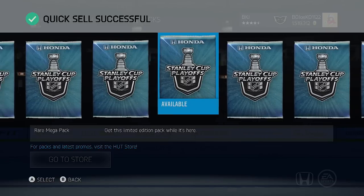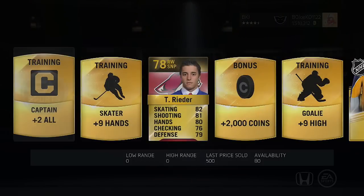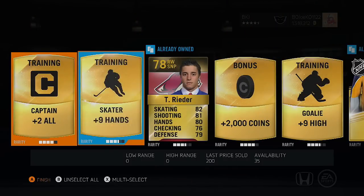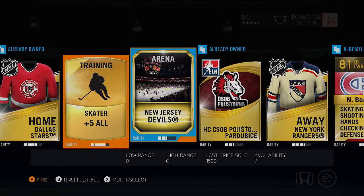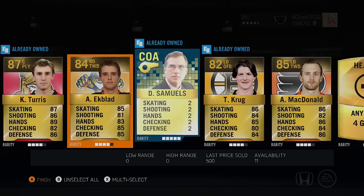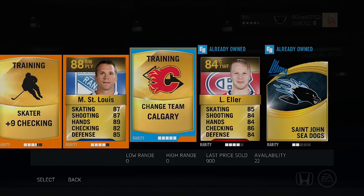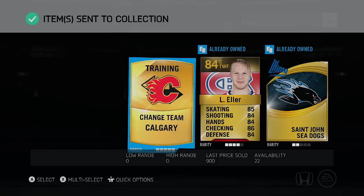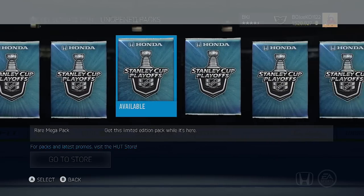Now we have eight rare mega packs to go through — 36 items, 36 rares in each. Let's see if we can get some good luck here. Pack one: Tobias Rieder, Zibnick McCulloch, Helgeson, Smith, Devils Arena, Rangers Winter Classic, Beaulieu, Pouliot, Kincaid, Kyle Turris, Aaron Ekblad, Torrey Krug, Andy Mack, Vandevelde, Luke Schenn, Martin St. Louis — that's not bad at 88 — and Laura Zeller. Not too terrible pulls. 10K on the quicksell — not bad.